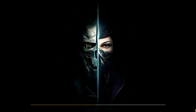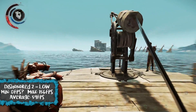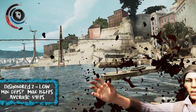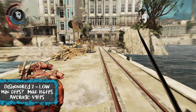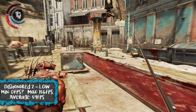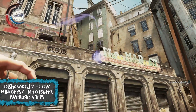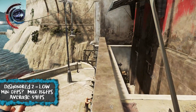Next we're moving on to Dishonored 2, again a fairly recent game, running on low graphics. The minimum FPS apparently was zero — I think that might have been some sort of mistake, I don't really trust that. The max apparently was 156 which gave us an average of 59 FPS, again very playable. I didn't notice any drops, so it's definitely playable. The section I played ran perfectly fine — it ran great.